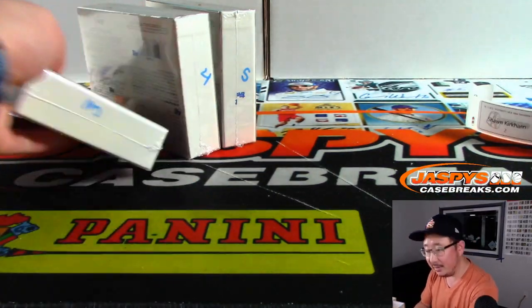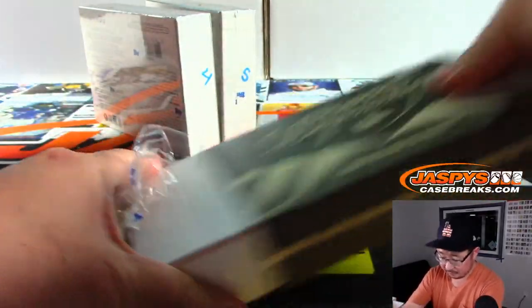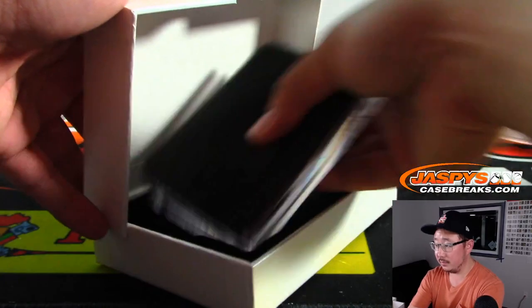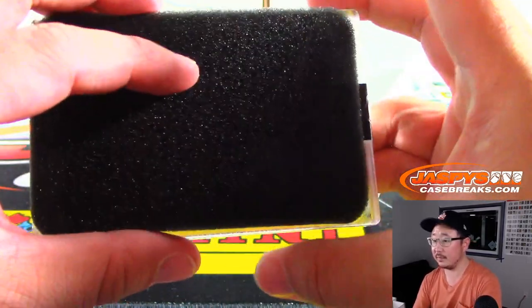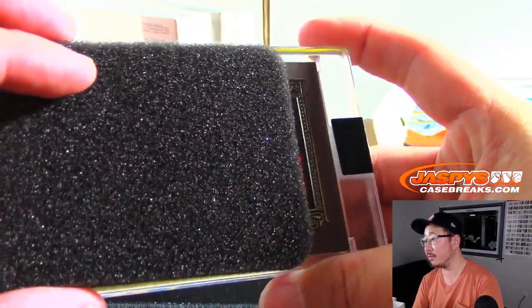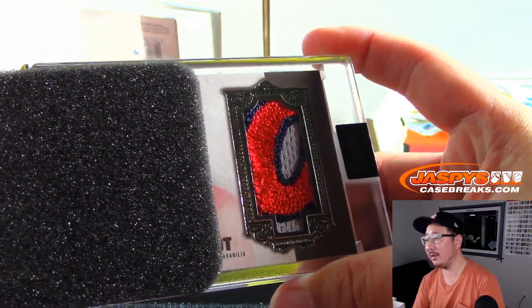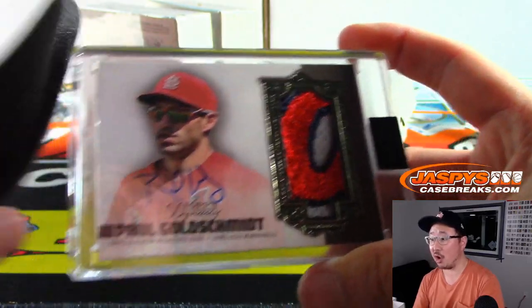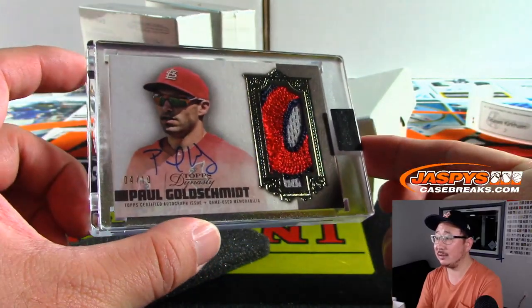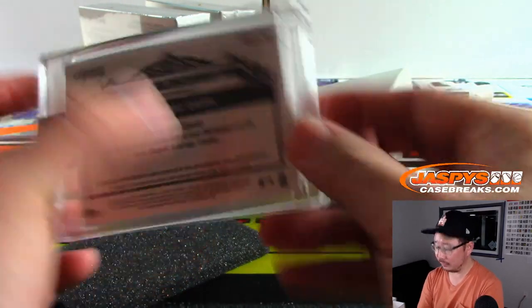All right, Sean with another one. Cardinals — Paul Goldschmidt. Nice Paul Goldschmidt, 4 out of 10. He's got power and speed too.